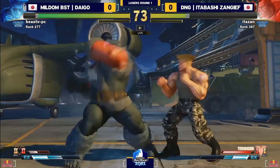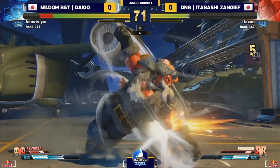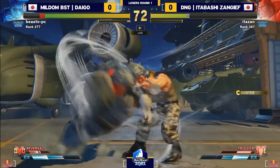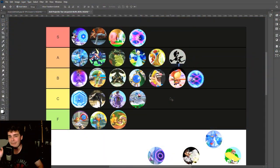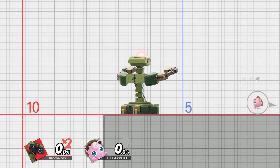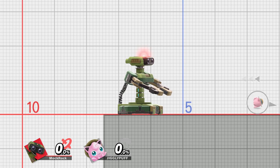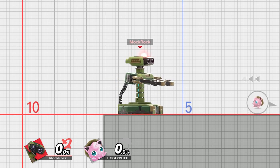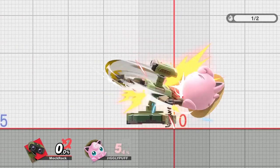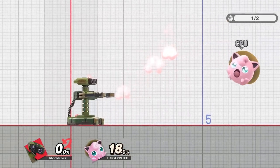Also, one aspect of the animation bothers me. In Street Fighter, they're willing to break the body for characters like Zangief — his head doesn't actually make sense to have in place while his entire body is spinning — but you just accept it because it creates a stronger silhouette and looks cooler. ROB, meanwhile, literally does have the ability to spin his arms around his frame without any weird body-breaking mechanism, and yet his head is still spinning with the rest of him. I don't really get that one.